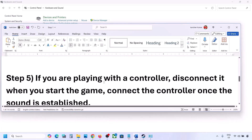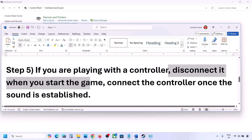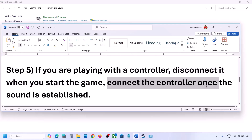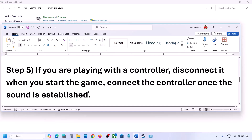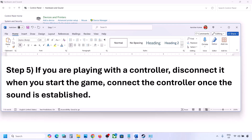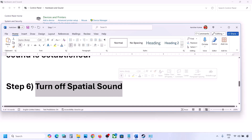If you are playing with a controller, disconnect the controller, launch the game, and once you hear sound, you can reconnect the controller. Also, if you have any external USB adapters or dongles connected that you are not using, disconnect them and then launch the game.